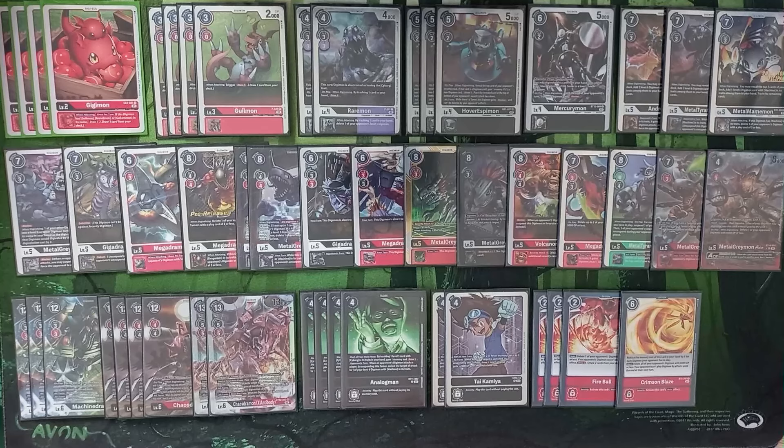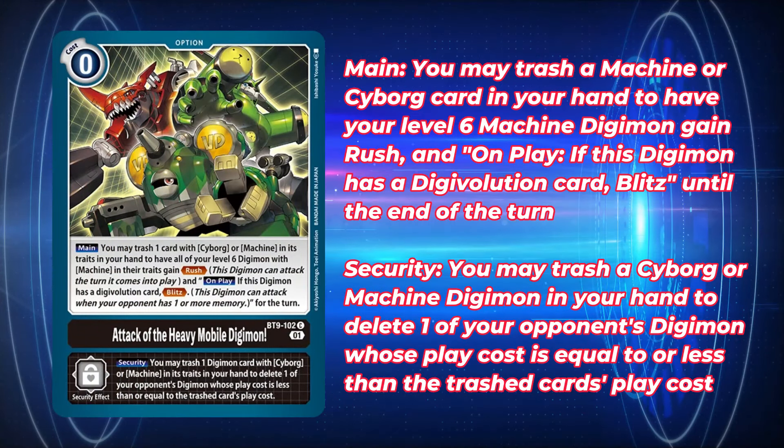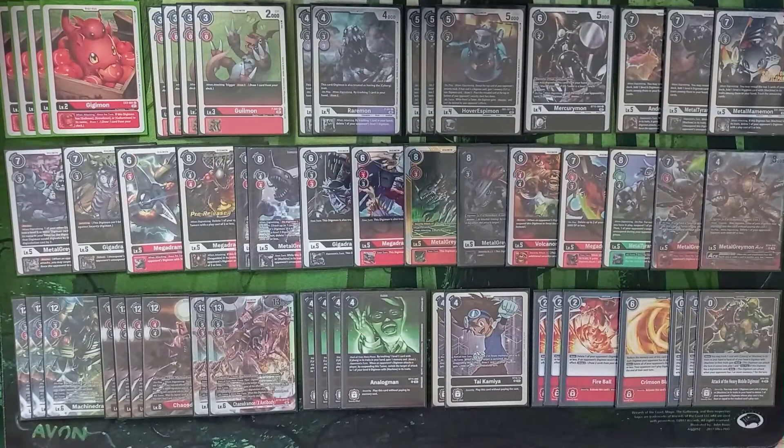Finally, we are playing three copies of Attack of the Heavy Mobile Digimon, up from potentially two. This is what we've been building up to — it's been a Machinedramon staple since its inception and is the ultimate payoff for the strategy: churning through your deck, seeing lots of level fives, and blitzing in your Machinedramon. We have plenty of abilities to cheapen the memory cost we give our opponent, including popping ace stacks with Metal Mamemon, or gaining extra memory off BT7 MetalGreymon, making sure we're never passing the full seven memory off EX1 Machinedramon.